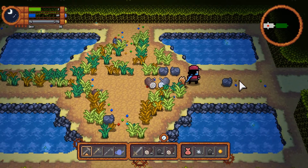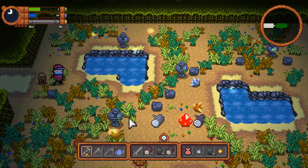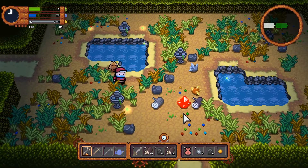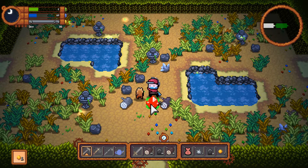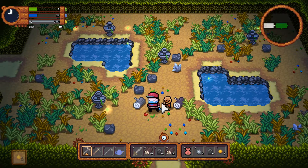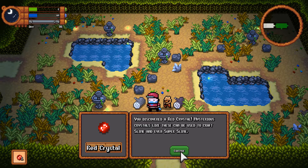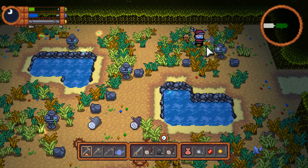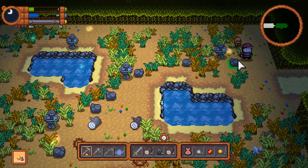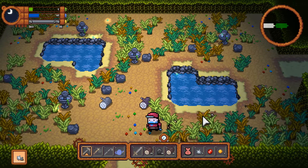There's nothing else here. I'll grab a rock. I don't want to fight anything else — there's nothing to fight, which is pretty lucky. I need to get rid of some inventory space. I can't do anything more with that, so let me get a little more gold and then we are out of here. Actually, I can just grab the iron here. We're done.